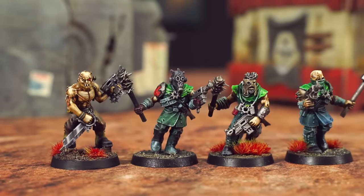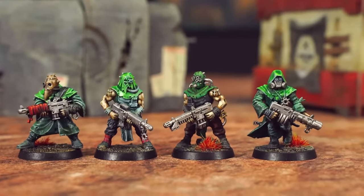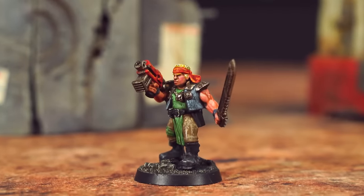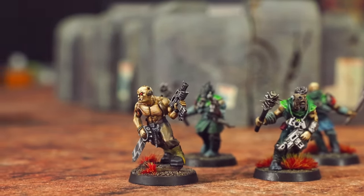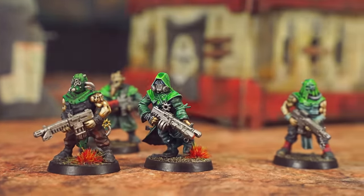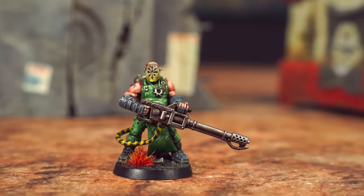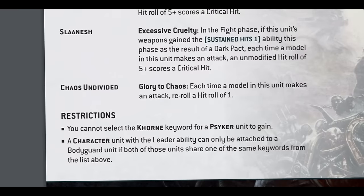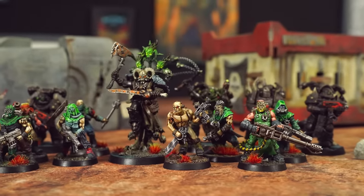Also joining the fray is a mob of 10 Chaos Cultists — basically just humans armed with weapons and armor we'd be familiar with today. The cultist champion has a bolt pistol and a brutal assault weapon, four have auto pistols and brutal assault weapons focused on close range fighting, four have cultist firearms for longer range, and one is allowed a special weapon — I've gone for a flamer, since they'll be facing swarms of horrible little space bugs. I've also given them all the keyword Chaos Undivided to make their attacks more potent.